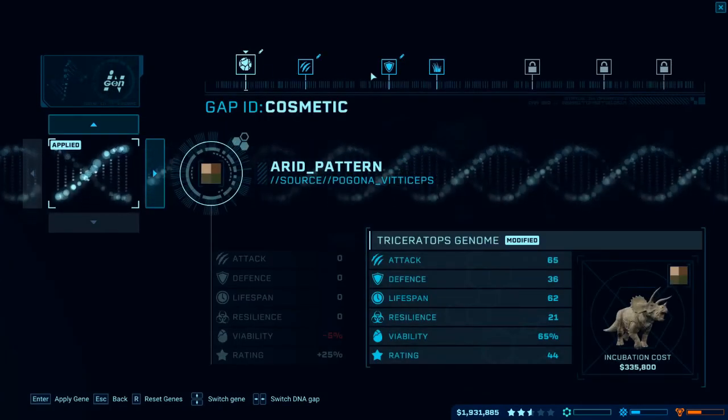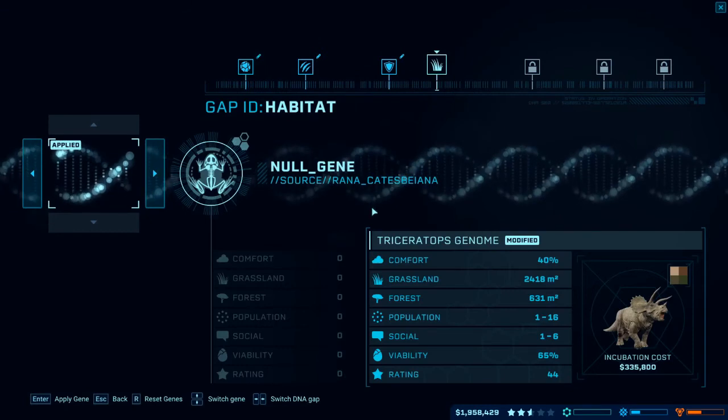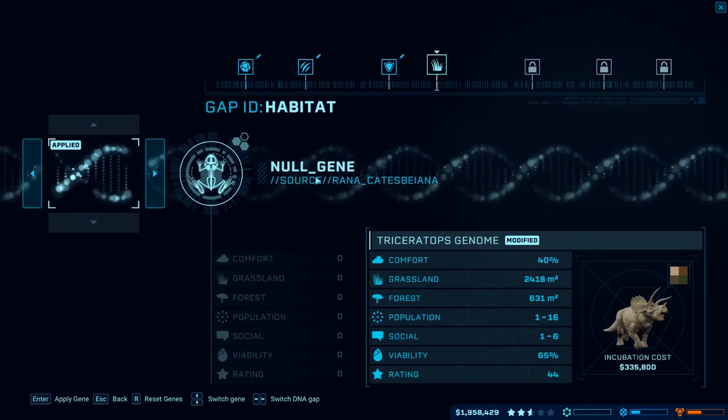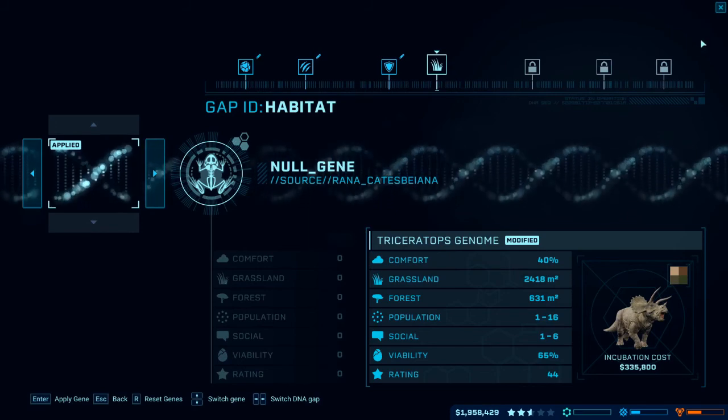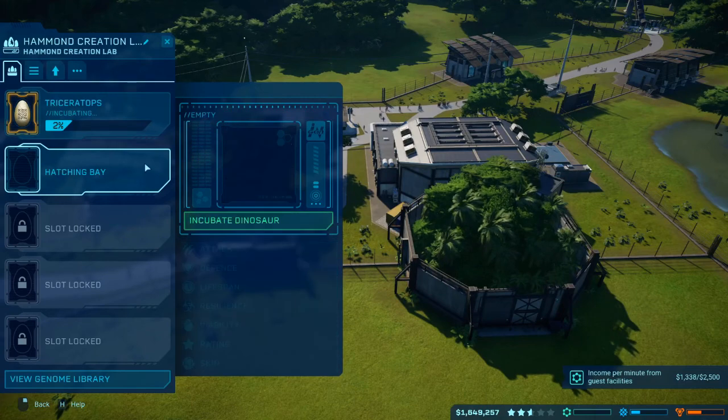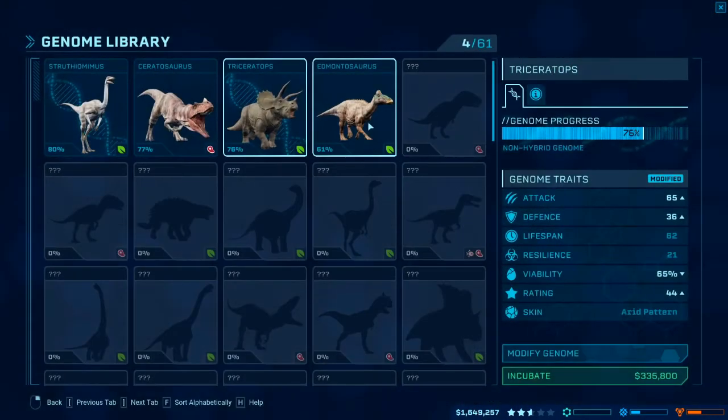So let's have a look — I want to incubate another triceratops with the same striped skin, and we've got that set up. We've got something else new here — a null gene. What does that do? Nothing — there's nothing on it. Why is it unlocked if there's nothing on it? Okay, close that and incubate.